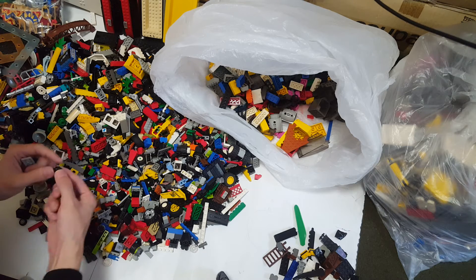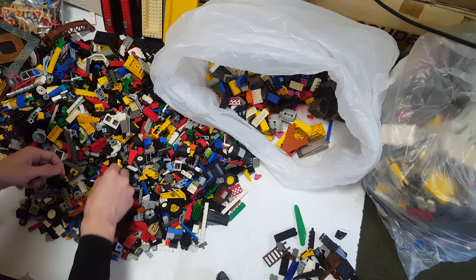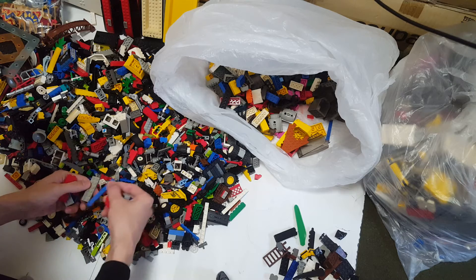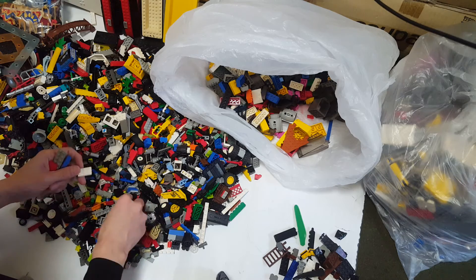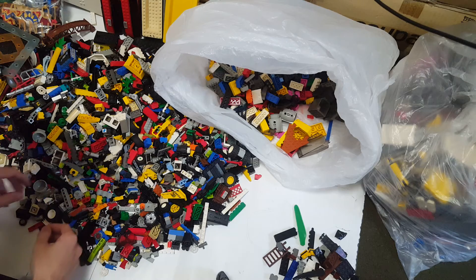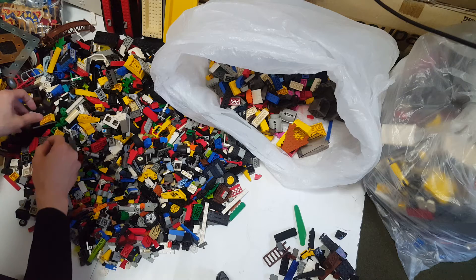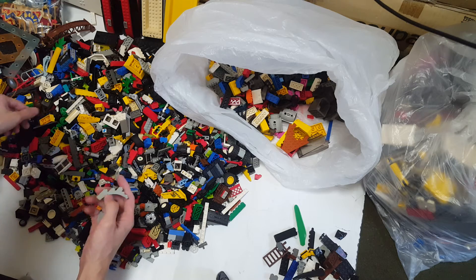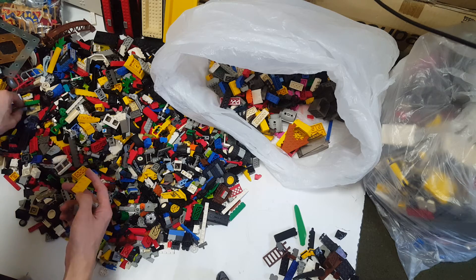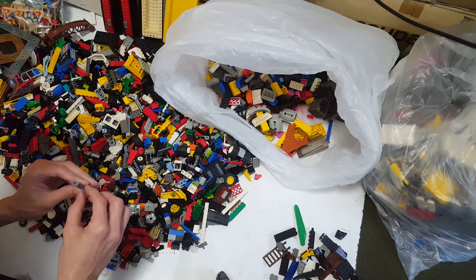Another minifigure head inside here, plain black. Another train stuff. The support — a big support. What is this? This is the dinosaur trunk with scotch tape rolled around it. Why is there scotch tape on it?